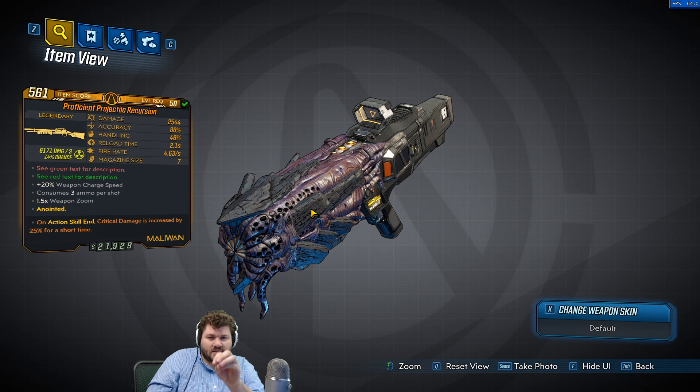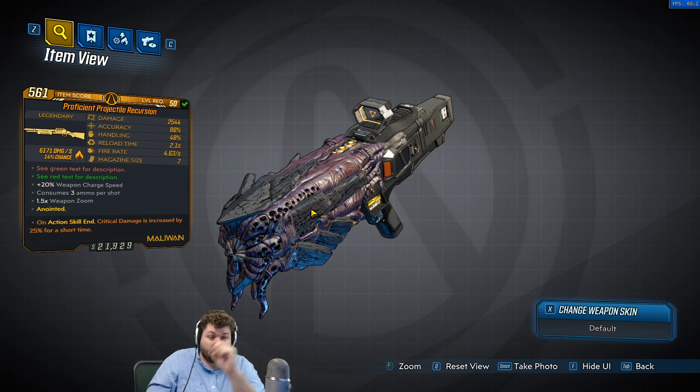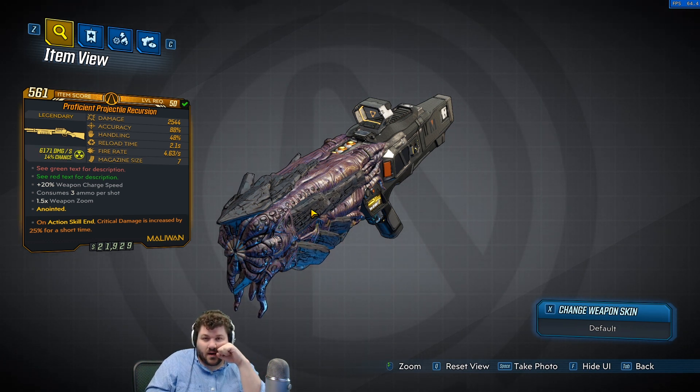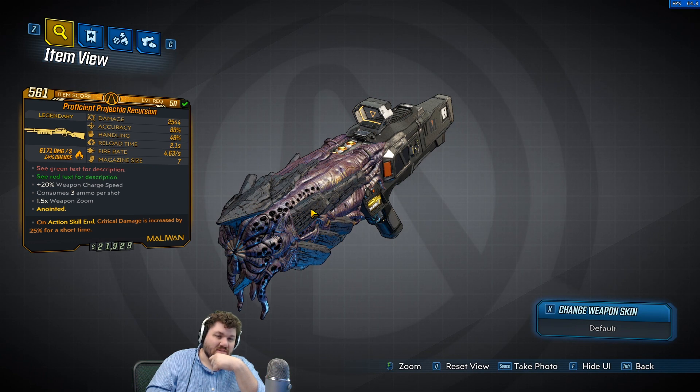What this actually does for the gun: it shoots a bunch of projectiles in a very tight group — it's a very accurate gun. They hit things and then bounce off and ricochet towards another enemy, which makes this quite an amazing mob-clearing weapon, to be totally honest.